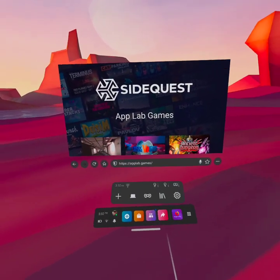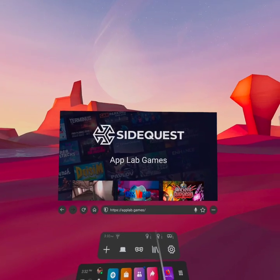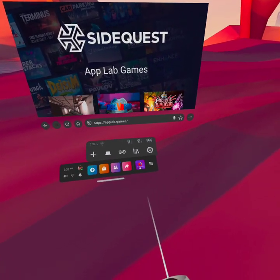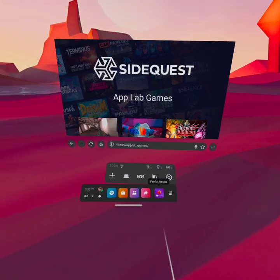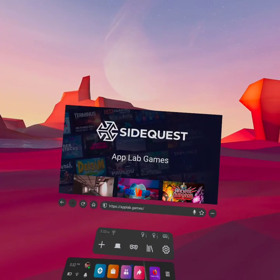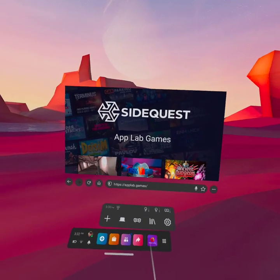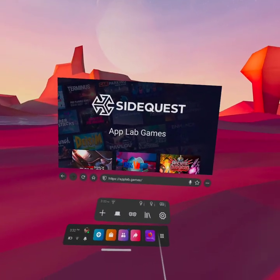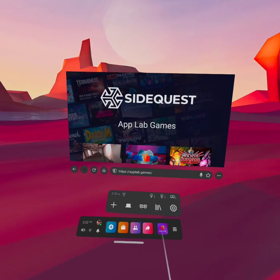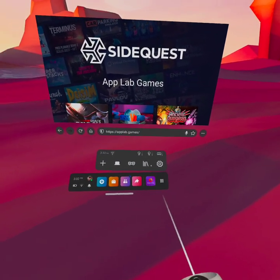Hey, John Riggs here. How are you feeling? I wanted to show you SideQuest with App Labs. I'm literally using this on my Firefox browser - that's the browser I personally use for my Quest 2. But if you're looking for tons of new games that maybe aren't in the Oculus Store, and a lot of free demos and full games that are free, this is the place to go.